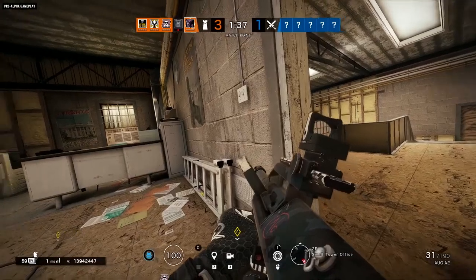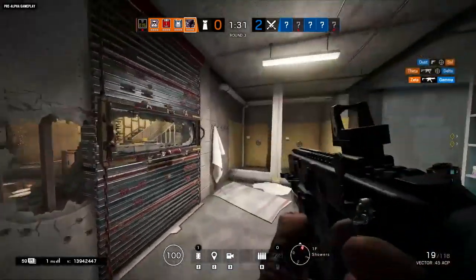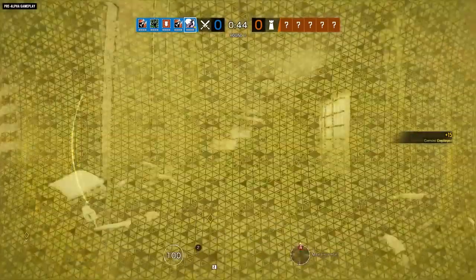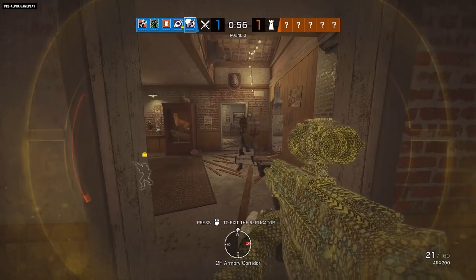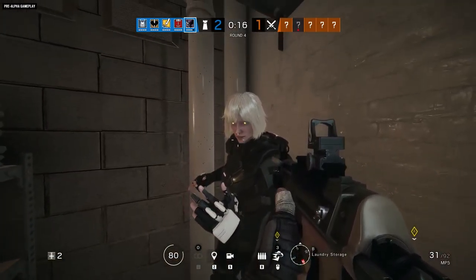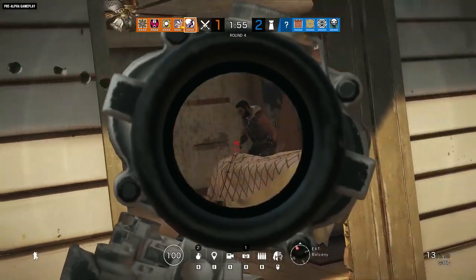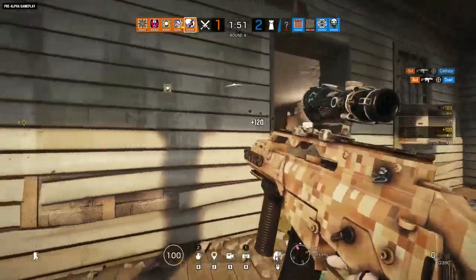Convincing as it is, the hologram is fragile. One bullet will destroy it, as will electricity or Mute jammers. Maestro's Evil Eyes can zap it as well, and they can detect it's a hologram by the telltale lack of warm body glow. Shooting Yana's hologram does not result in a location ping, as with Alibi's Prisma holograms, and it can't ping locations, scan enemies, or see Vigil when he's using his cloaking device.